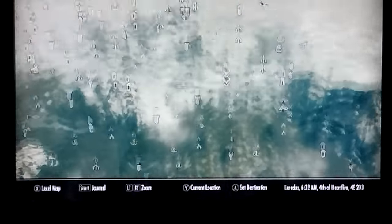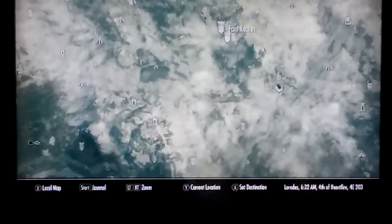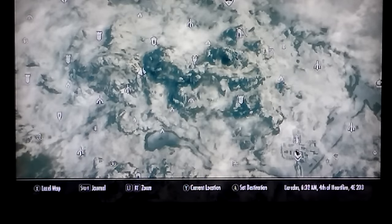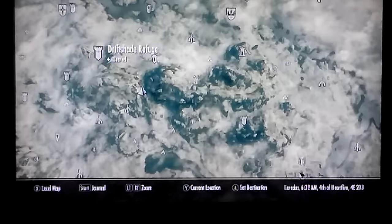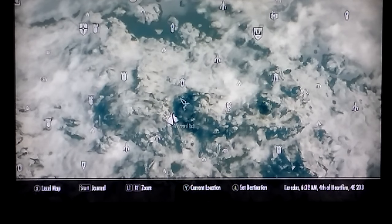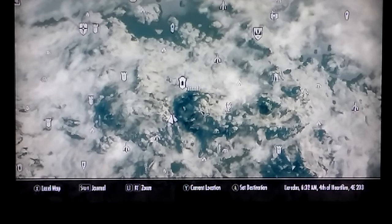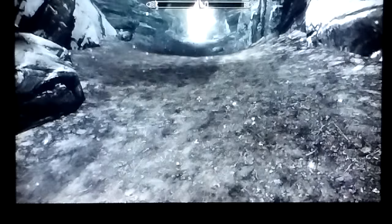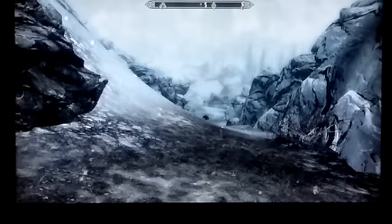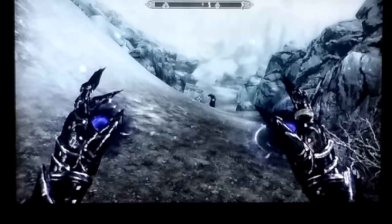Up here is Windhelm — everybody knows where Windhelm is. Up here: Winterhold, Dawnstar, between Winterhold and Dawnstar is Wayward Pass, right here. Fast travel there. Okay, you're at Wayward Pass, and in case you do not know how to get to Wayward Pass...